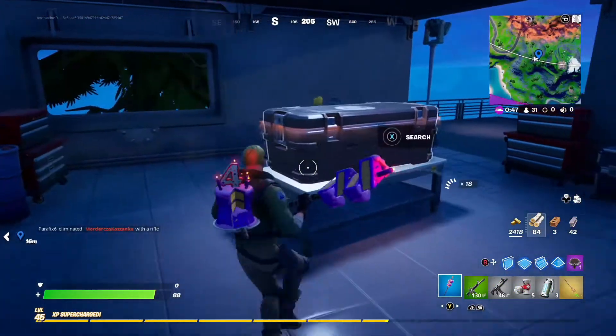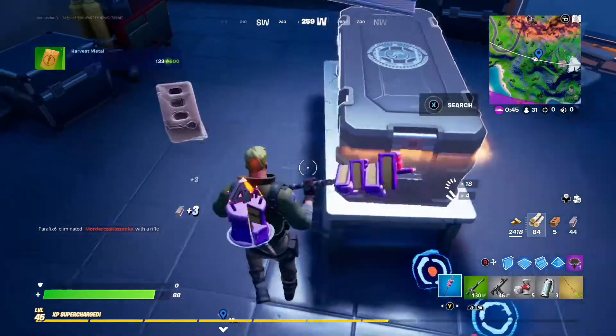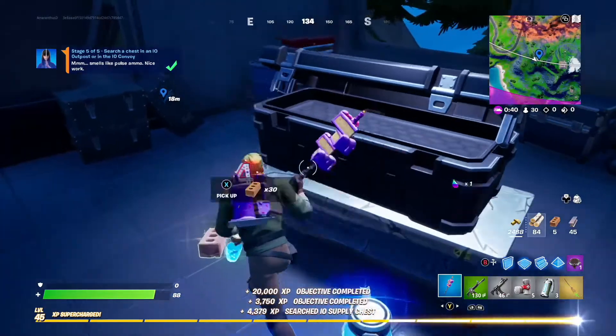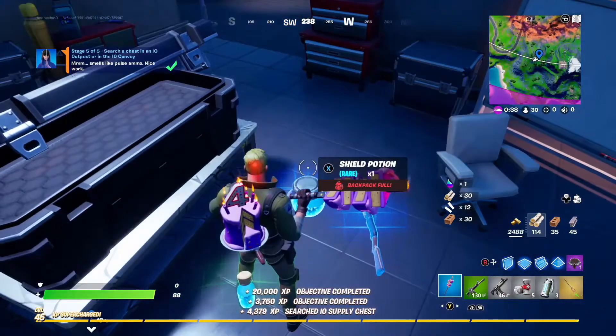So I'm going to go up these stairs. I can see an I.O. chest there. To play it safe, I'm going to press the X button and search because I don't want to mess it up. There we go — stage 5 of 5 complete.